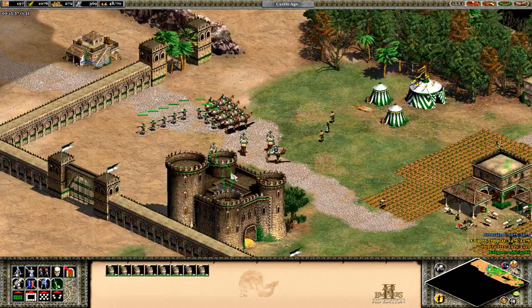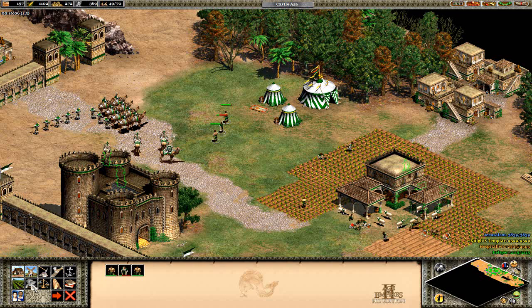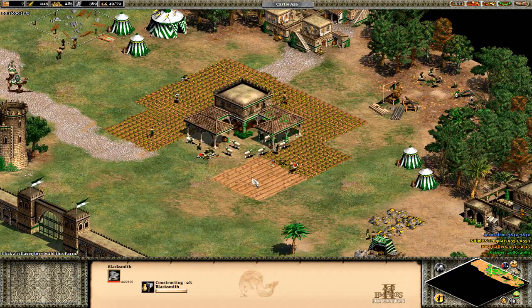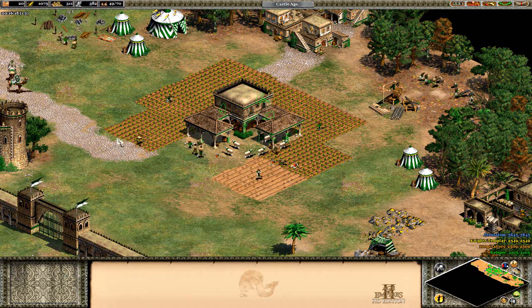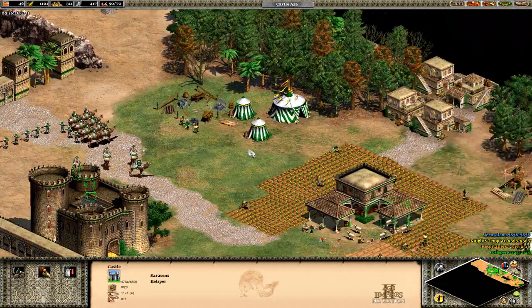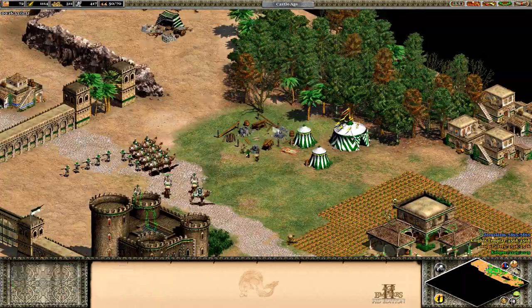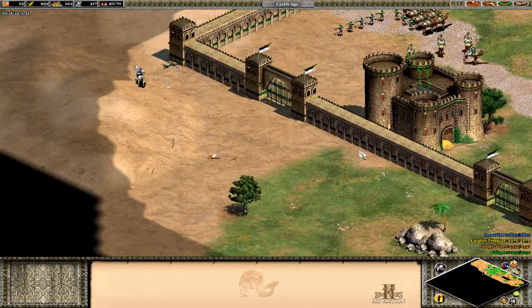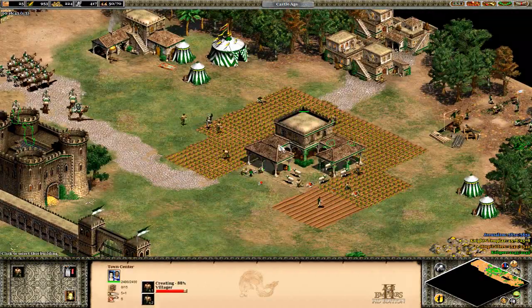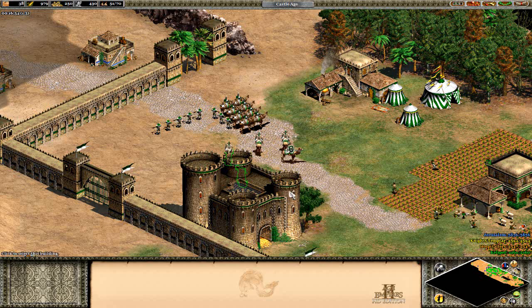I'm going to bring these guys to no-attack stance, and there we go - the blacksmith. We need to get ballistics. Farms are going crazy here - let's get a mill. We have a lot of food, so let's get more villagers out. There's Jerusalem taunting us at the moment - we're just going to ignore them. We are going to get a blacksmith pretty soon. That castle is pretty necessary when you're starting out because you all get attacked.